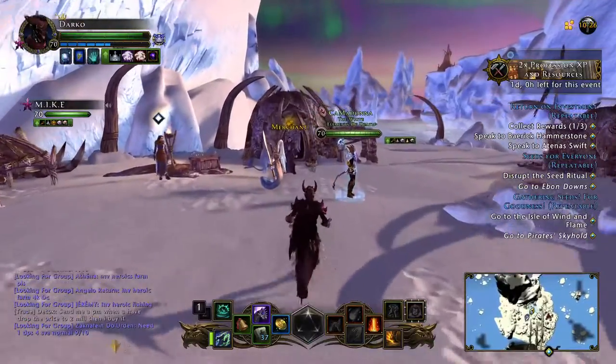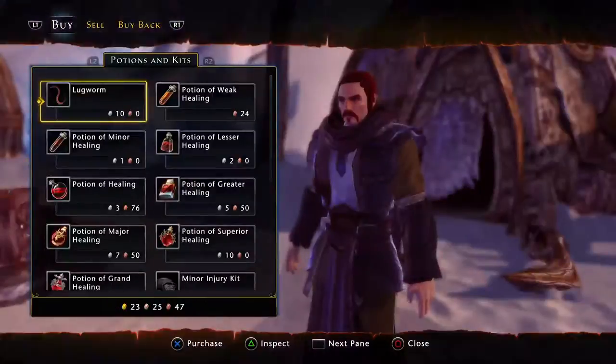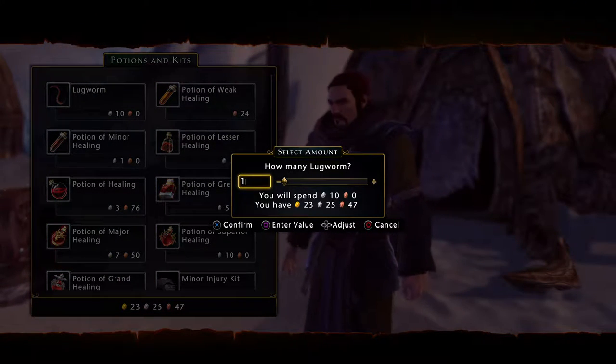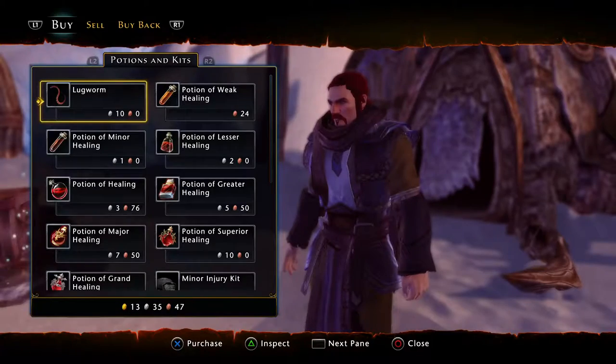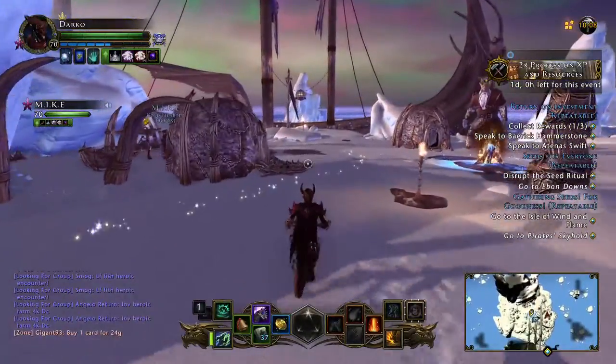Now one other thing about fishing is you have to have bait. So we have a merchant here who sells bait — 10 silver for one. I normally buy a full stack of 99 at a time, which is going to cost you 10 gold. Not too bad considering the rewards you can get from it.